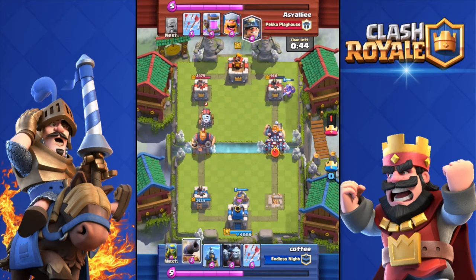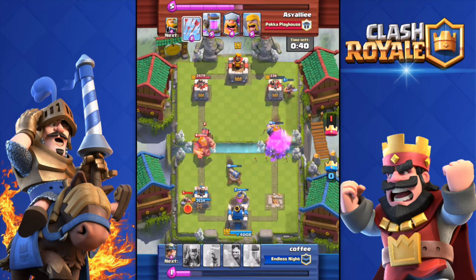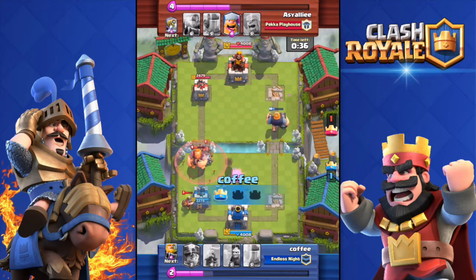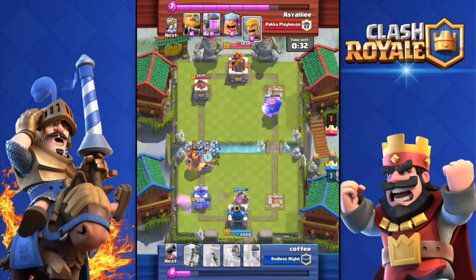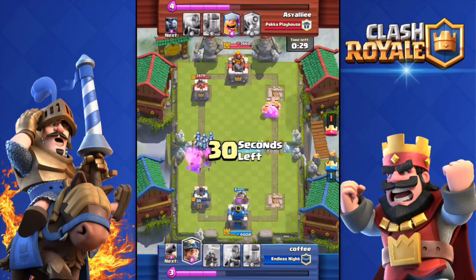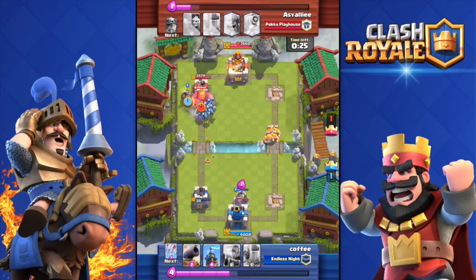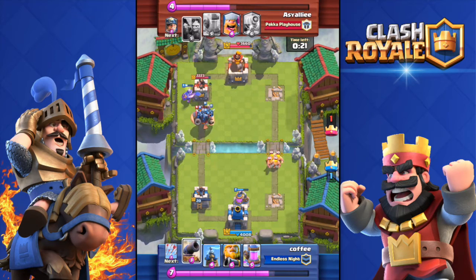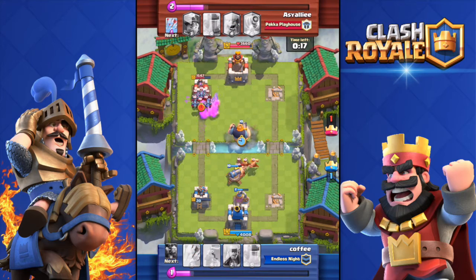In the number 2 spot we have the Goblin Barrel, which has also been buffed with the recent balance changes — its cost has been reduced from 4 elixir to 3. You want to use Minions or Goblins so that the opponent uses his Arrows, Fireball, or whatever, so that you can then use the Goblin Barrel without being afraid of him throwing Arrows. It's super good if you use it with a Hog Rider or a Freeze spell as well.